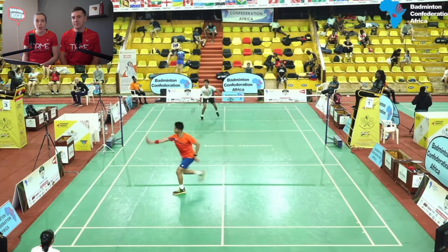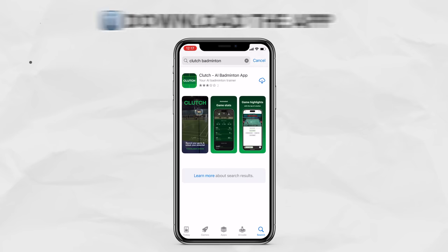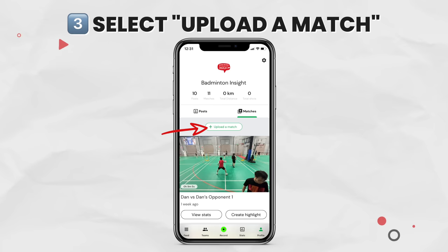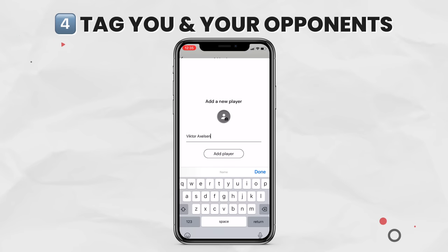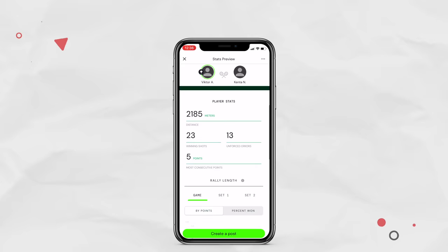Again, we're going to analyse Sashwat's match with the help of Clutch, but before we show you the amazing findings it has given us, we're going to spend 15 seconds showing you the simple process to get to this point. All you need to do is download the app, sign up, select 'upload a match' following the video requirements, and then wait for AI to do its thing. You then go on to the match, tag you and your opponent so the AI knows who is who, and bam — you can now see all of these statistics.